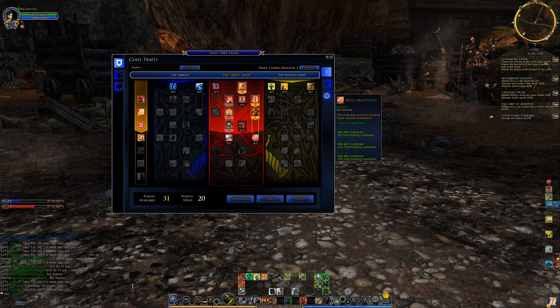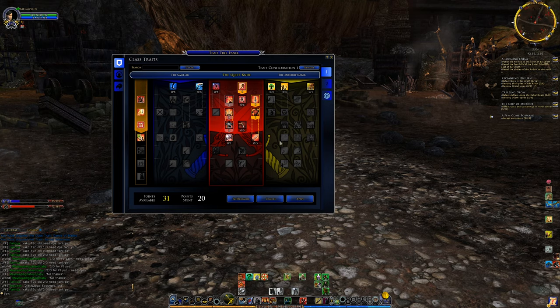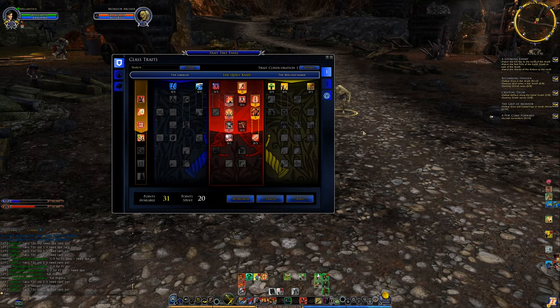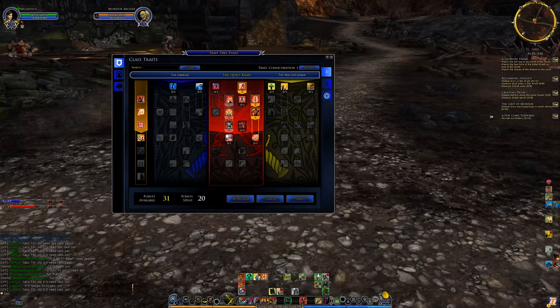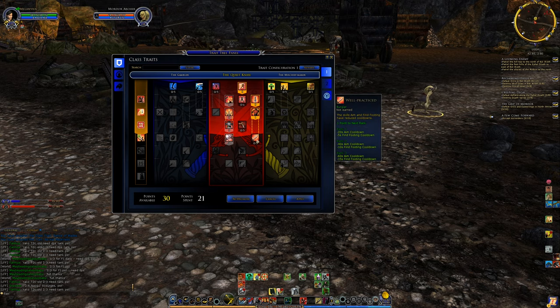We also have Well Practiced, which reduces the cooldown of Aim by up to 60 seconds. Aim has an 80-second cooldown, and you can reduce it all the way down to 20 seconds — pretty crazy. Getting Flashing Blades first will be more effective, and these traits are more appealing than the previous rows. Getting Aim more frequently and guaranteeing a critical to unlock the critical chain much more often will be very helpful.